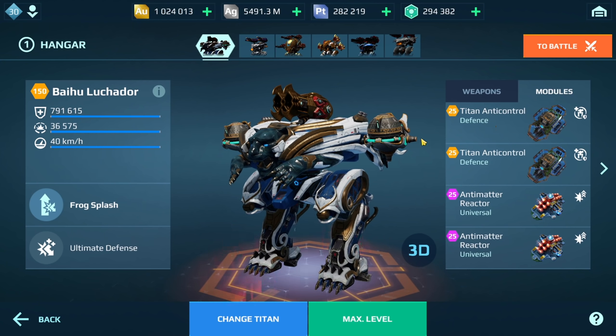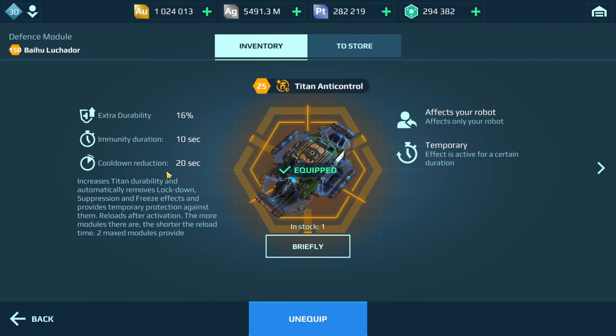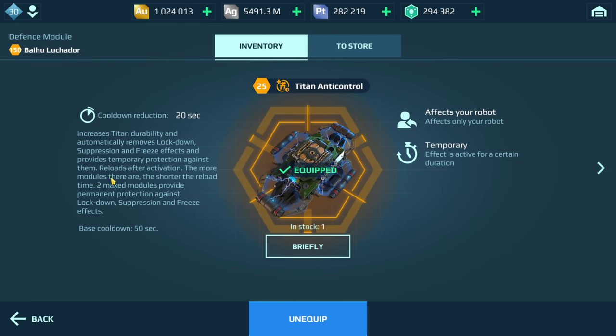With the Luchador, you are typically jumping at the enemy — you aren't really playing from a distance, although you could. The strength is really jumping in there and doing damage that way. I run two Titan Anti-Controls: not only does it provide extra durability, but with two max modules it provides permanent protection against lockdown, suppression, and freeze effects.